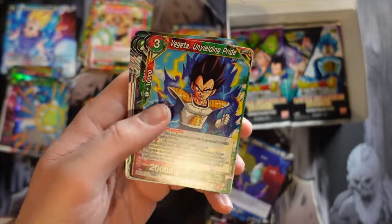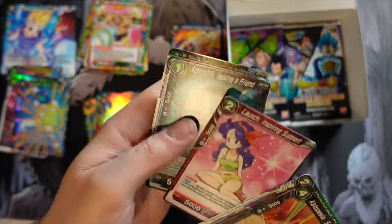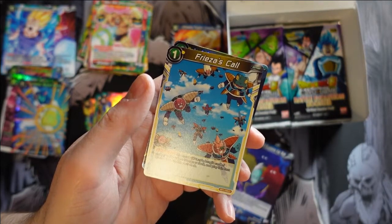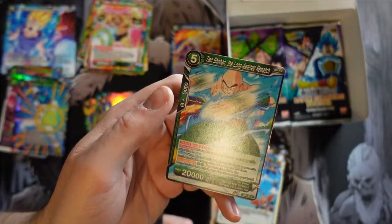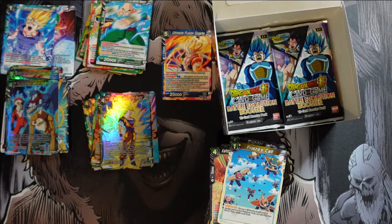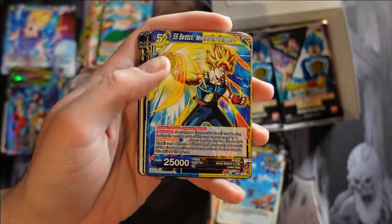Vegeta Unyielding Pride. Chiai Frieza's Force Soldier. That weird clone. Launch Inspiring Support. Haruharu Attacker Majin. Frieza's Call. Then we get the Foil Trio de Danger Mark of Wolves. Then we get Tien Shannen The Long Awaited Rematch. So a lot of Tien in this set — that's the third or fourth card we've got with Tien in it. What's the deal with the third eye? It looks like it's painted on there. I guess I should probably finish reading or watching Dragon Ball to learn the origin of the character.